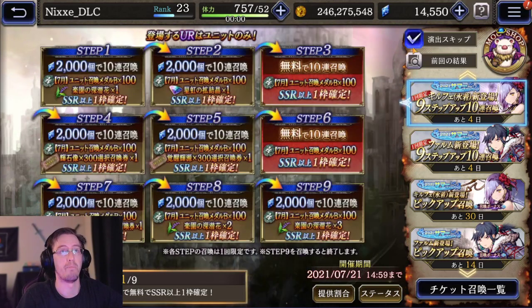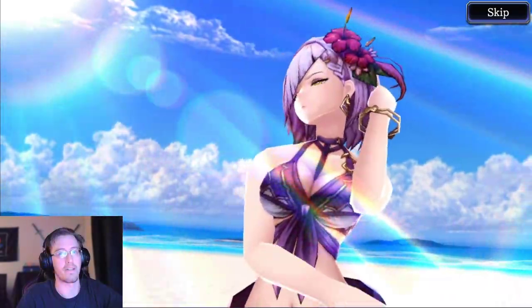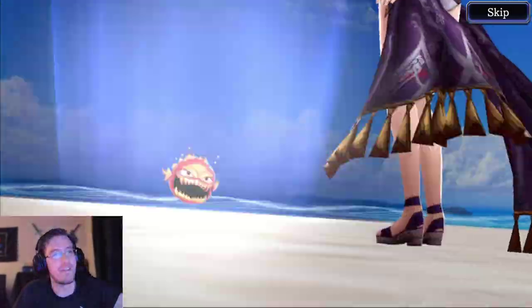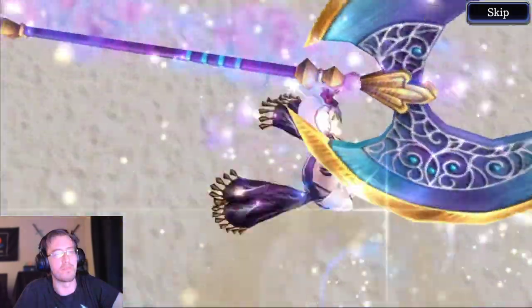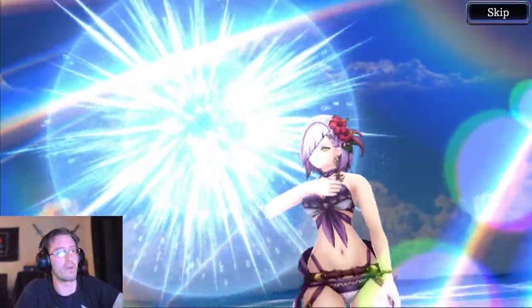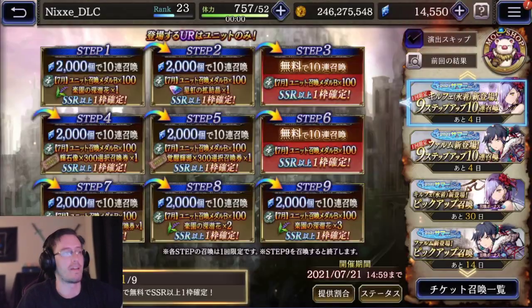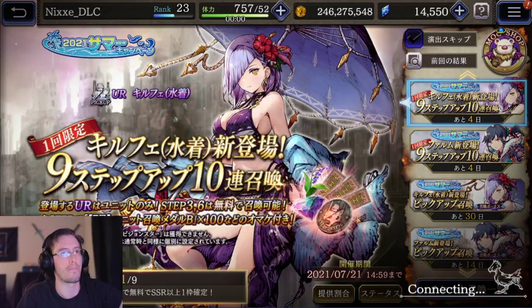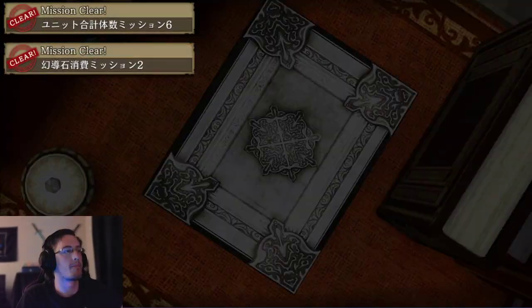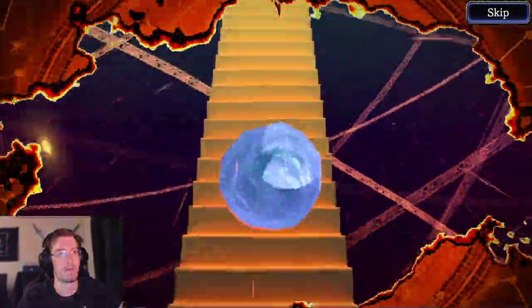Alright, let's pull for some booba. Let's do a little look at the limit burst animation here — it's probably my favorite of the three swimsuit units by far. Okay, let's get into it. Silver book. Unit. Let's get some spins.